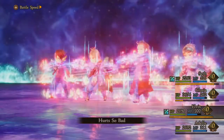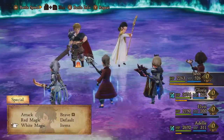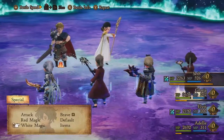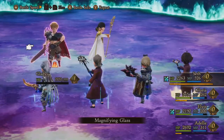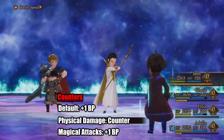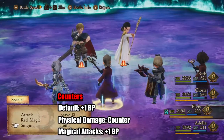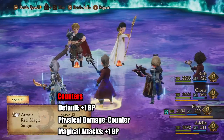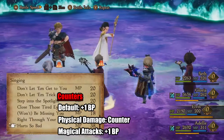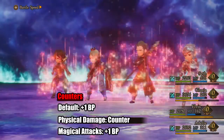The idea here is just to try to stay on top of my buffs and HP. It's a little bit to manage these resources. I should also take a look at Gladys - she is definitely way tankier than her ally. She has quite a few counters: if I default, she gains BP; if I do physical damage to her, she counters with a physical attack; and if I use a magical attack, she also gains BP. So there's a lot of things I have to keep in mind.